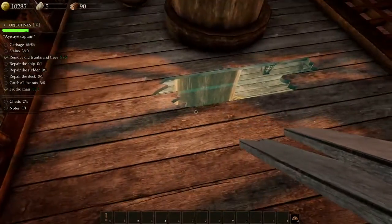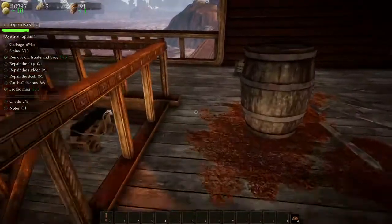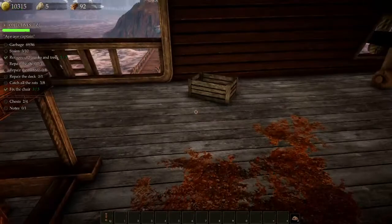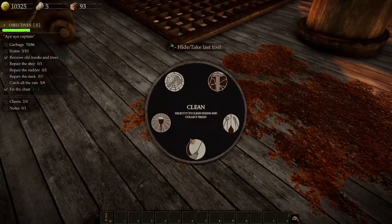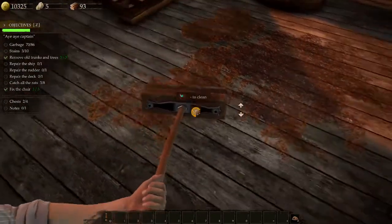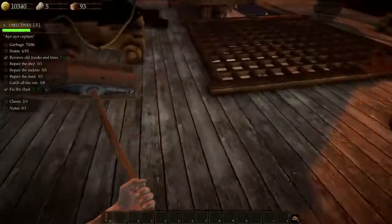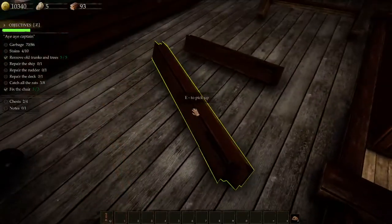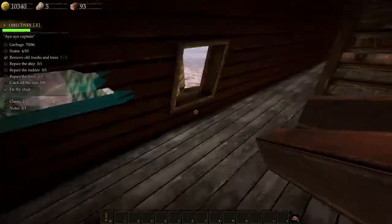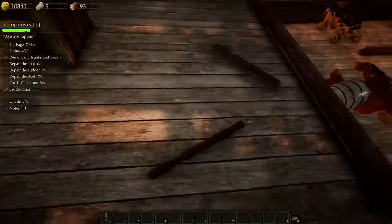Five of seven — we got five of seven guys, we can do it! Let's go ahead — I'm guessing we can clean this up with a broom. Yes, and I don't think you really need to move the mouse around for that, I think it'll just count it no matter what. Pick those up, put them right here.